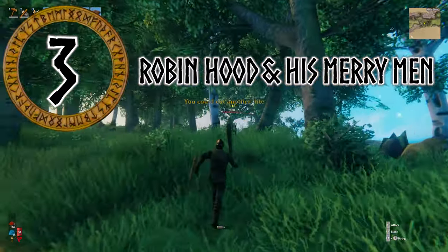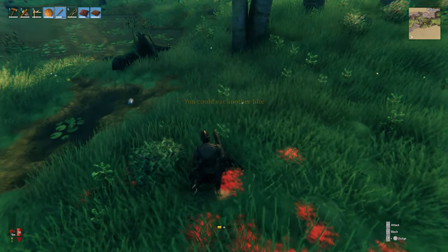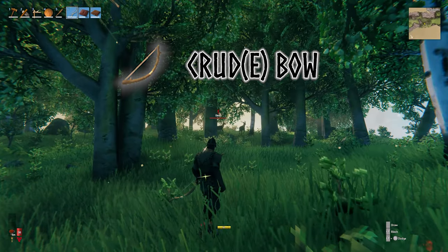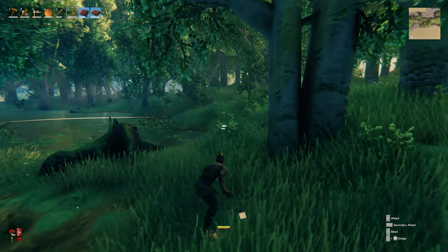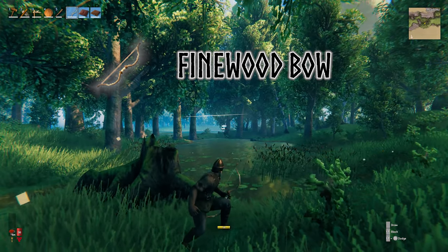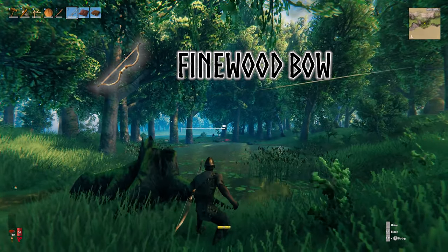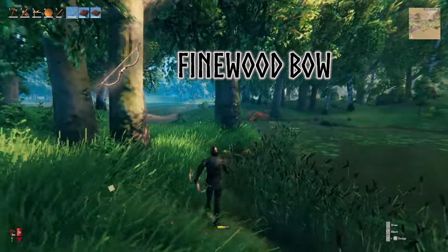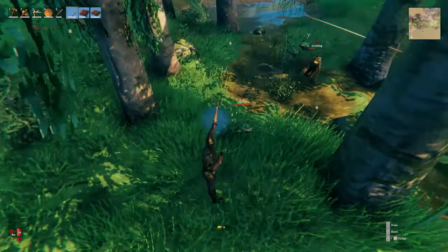Number 3: Robin Hood and his Merry Men. You may be wondering why I have not yet mentioned the bow. Well, the initial bow you can make is called a crude bow, and it's about as useful as throwing toothpicks randomly at your enemy — very little power, widely inaccurate, and a complete waste of time. However, the next bow you're able to make is called a finewood bow, and this is the one you'll want to make. With only a chopping block and a tanning rack to get your workbench to level 3, you'll be able to upgrade it to deal 38 pierce damage and have a durability of 200. Combine that with some fire or flint arrows and you'll be setting yourself up for beating that first boss.